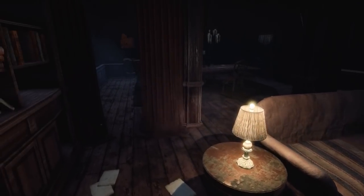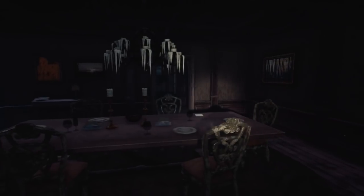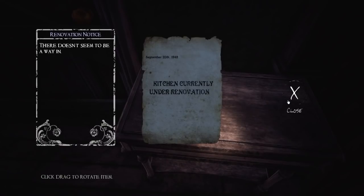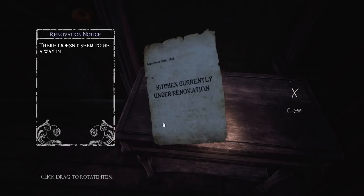I guess that's part of the mystery. The game is keeping my interest, honestly. Let's move on to the dining room area. Looks like there might be a couple of notes to have a look at. Let's start with this one: 'Kitchen currently under renovation.' And that's about it.